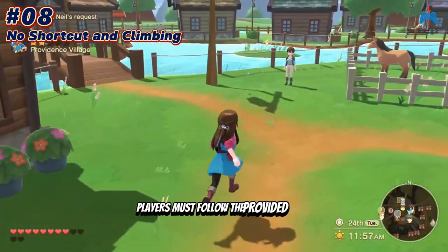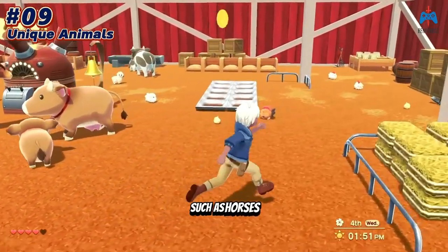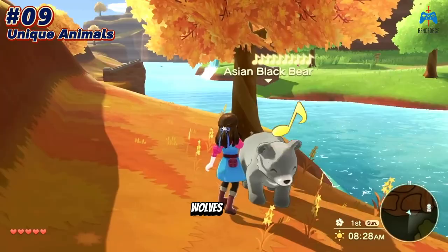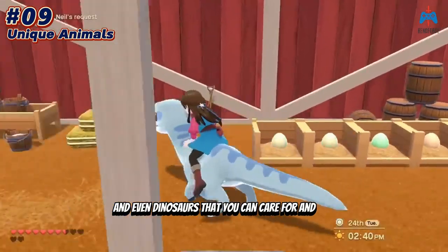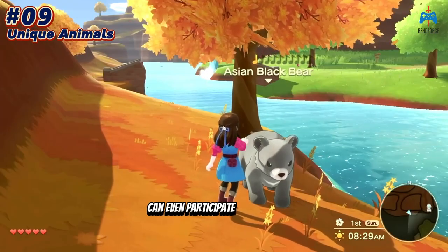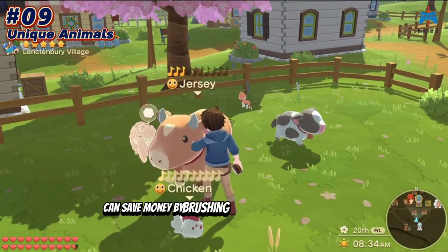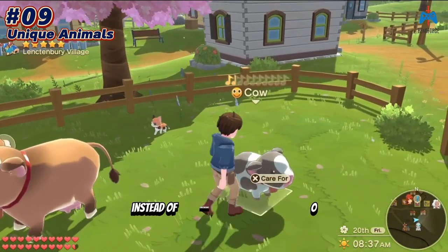Number nine: it features unique animals such as horses, bears, tigers, wolves, ferrets, and even dinosaurs that you can care for and ride. Remarkably, animals like dinosaurs can even participate in horse races. For creatures like sheep, you can save money by brushing wild animals to tame them instead of purchasing them directly.